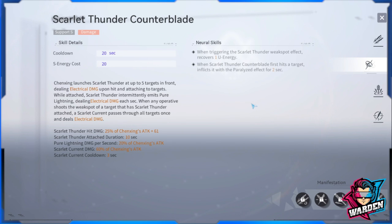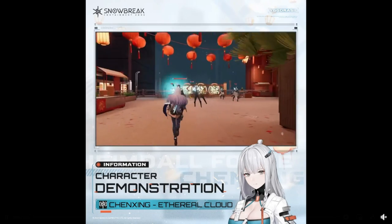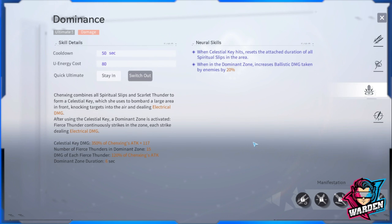Next is Scarlet Thunder Counter Blade, her support skill. Her kit doesn't really play into the support skill — it plays more toward her standard and ultimate skills. However, it deals electrical damage and once you unlock its neural skill, it applies paralyze for two seconds. It does small incremental damage, but you won't be using it much since she is your main gun DPS.